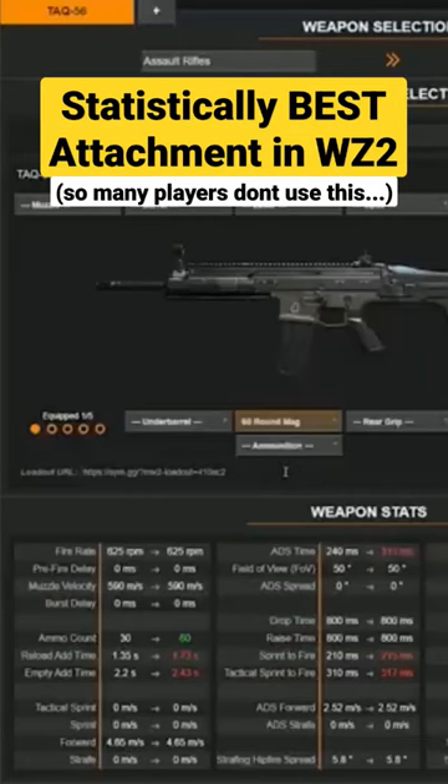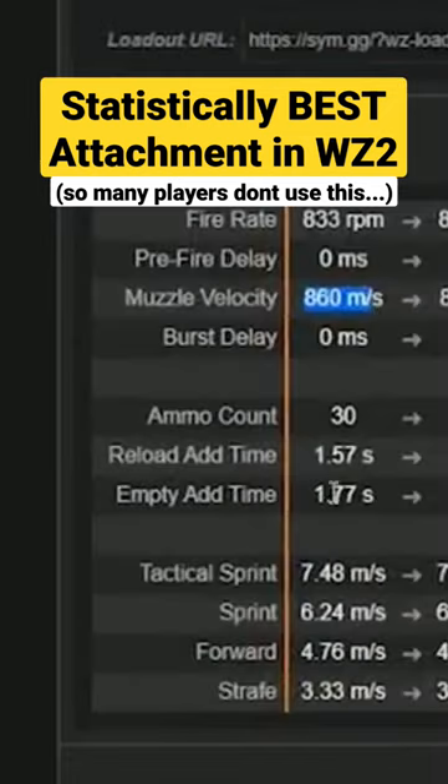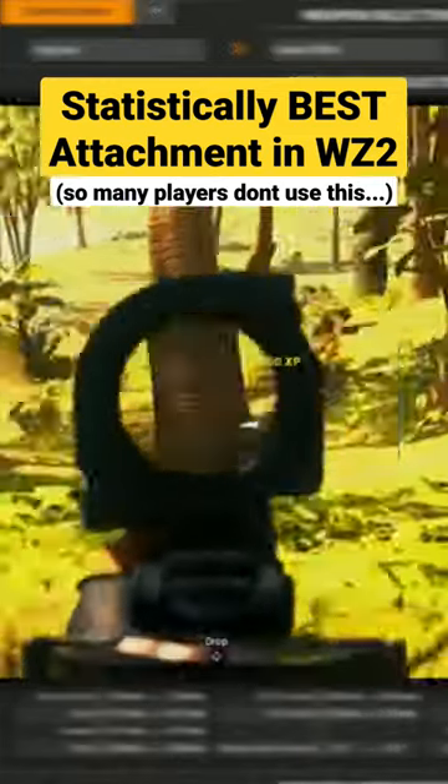Let's compare it to Warzone 1. You can look at SimGG — take the Automaton, for example, a very meta AR: 860 meters per second. That's almost a 300 jump in bullet velocity in comparison to Warzone 2. Koopa Carbine: 880. So all of our guns in Warzone 1 were incredibly snappy when we started shooting.